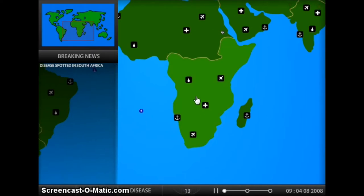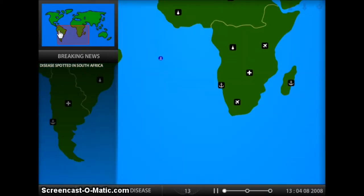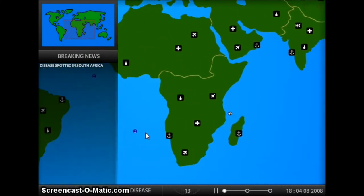Those are great things to get infected — hospitals and these things — because there's a lot of people you can easily spread it through. Anyway, these things down here are your points, your disease points. You use these to level up your disease. So you have some options.